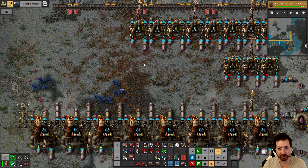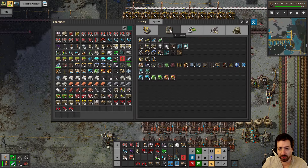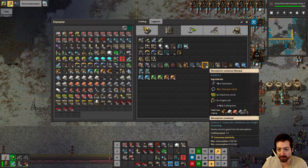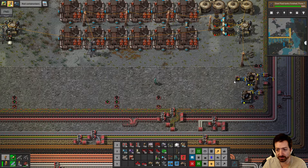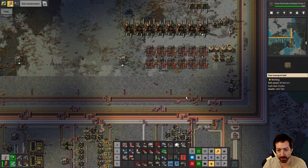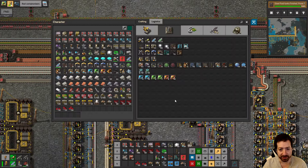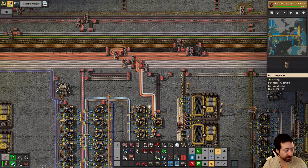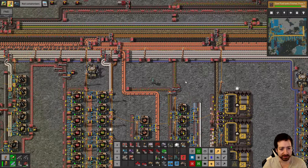Now let's make some rocket fuel, which is going to require a lot of atmospheric condensers. I'll automate these. I also automated the research servers, so those are ready to go — they're the things that actually craft the yellow science tech cards.